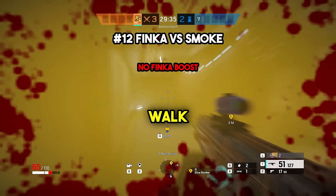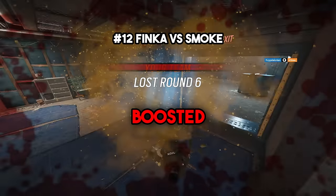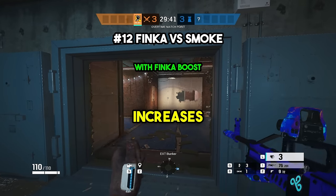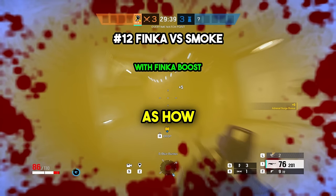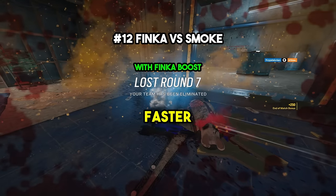Number twelve, when you are Finka boosted and you walk into Smoke's gas, you will die significantly faster than if you are not Finka boosted. This happens because Finka's boost gives operators adrenaline which increases health and movement speed, as well as how fast they're breathing, which ultimately means they're breathing in more of the smoke faster and will die quicker.